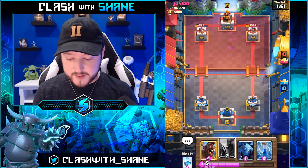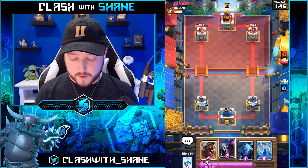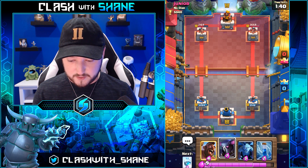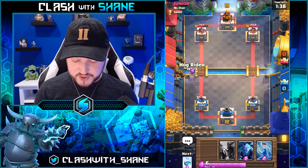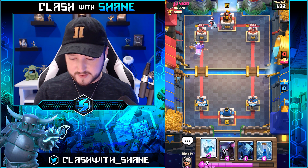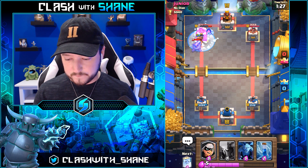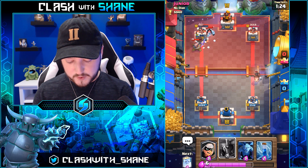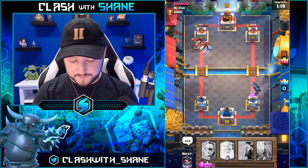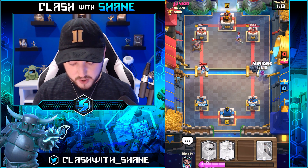We got to be careful here though — he does have a faster cycle deck than we do. We have a 3.8 deck, so he's obviously going to have a much easier time cycling than we will. But he just went cannon, so let's try one of these. Cannon right here — freeze it. He's going to Fireball right here. I'm going to go Pekka. That tower is so close to dying.